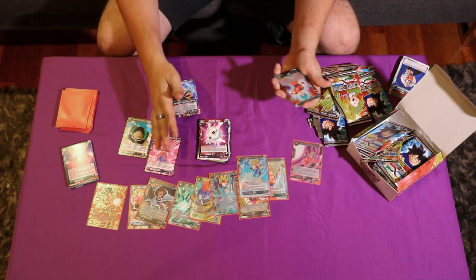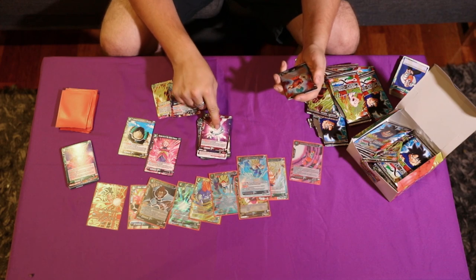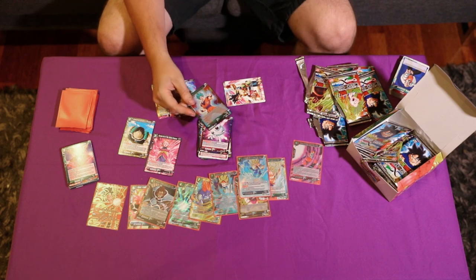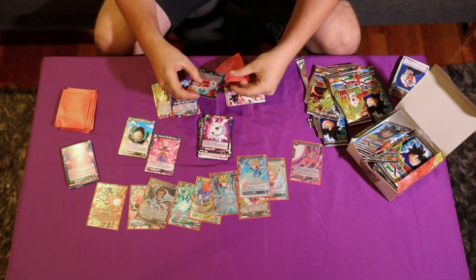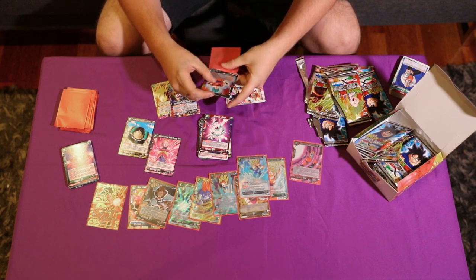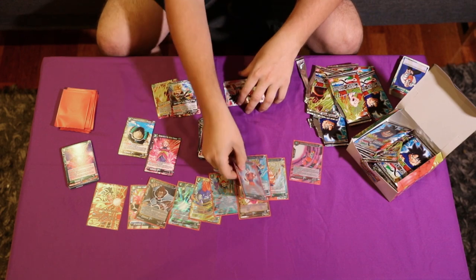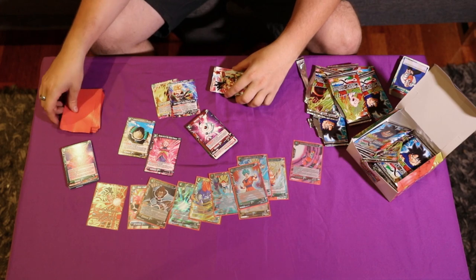The 10k combo — it's the exact same as the other 10k combo; doesn't have anything nice except that it's searchable. We've got our first foil Unbondable Spirit Super Saiyan God Goku — it's just a Double Strike with Barrier and it has an EX Evolve. It's alright, but I don't really like it that much.